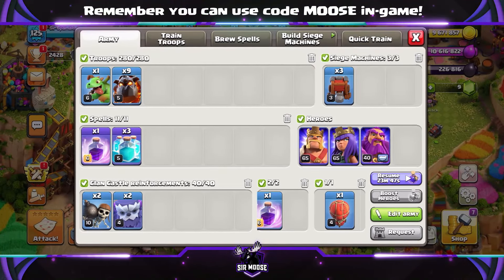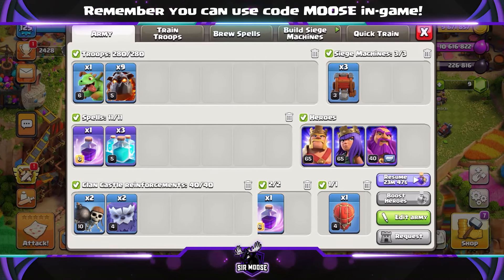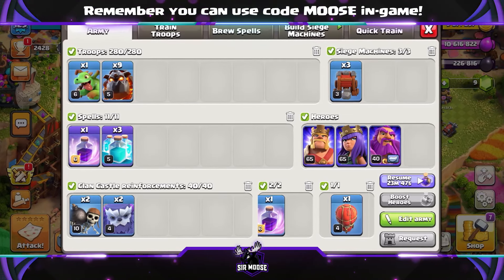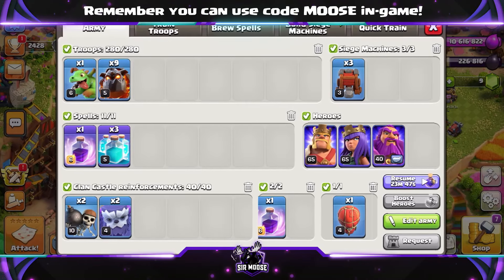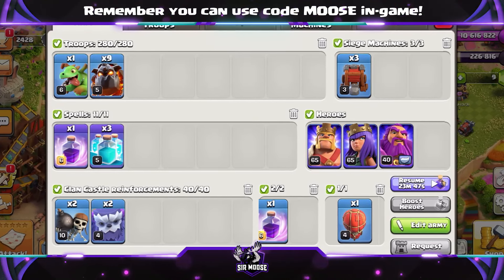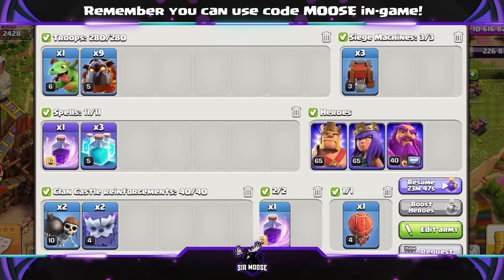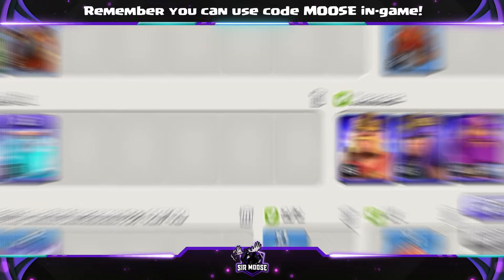On to the next attack — something a bit different. I wanted to give you something to show off to your clan mates. You've got one baby dragon and nine Lava Hounds, same spells, same sort of basis for the attack. A spam attack — Lava Hounds work really well with the Lava Loons.